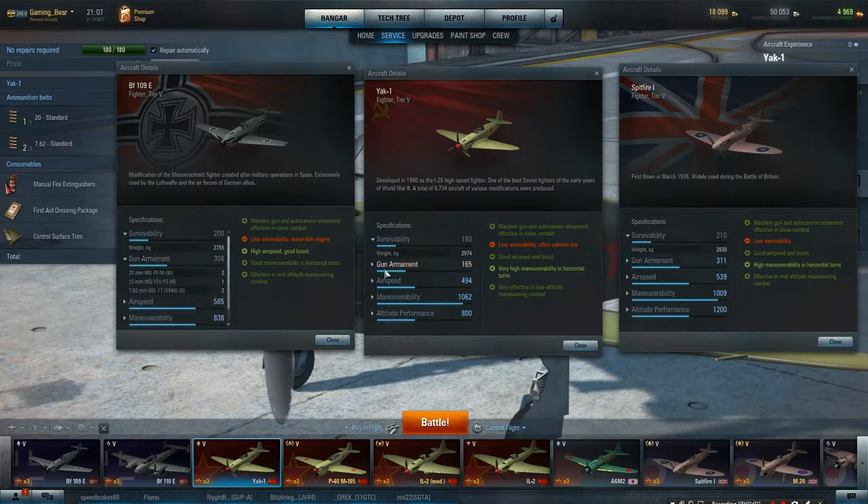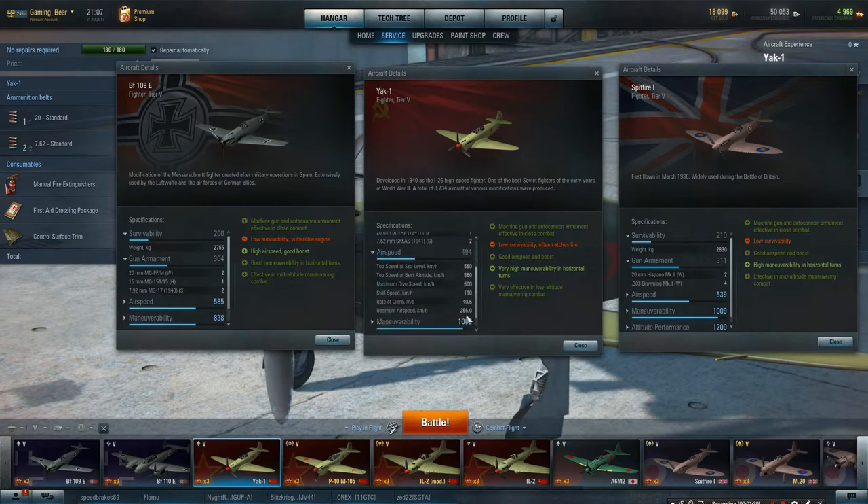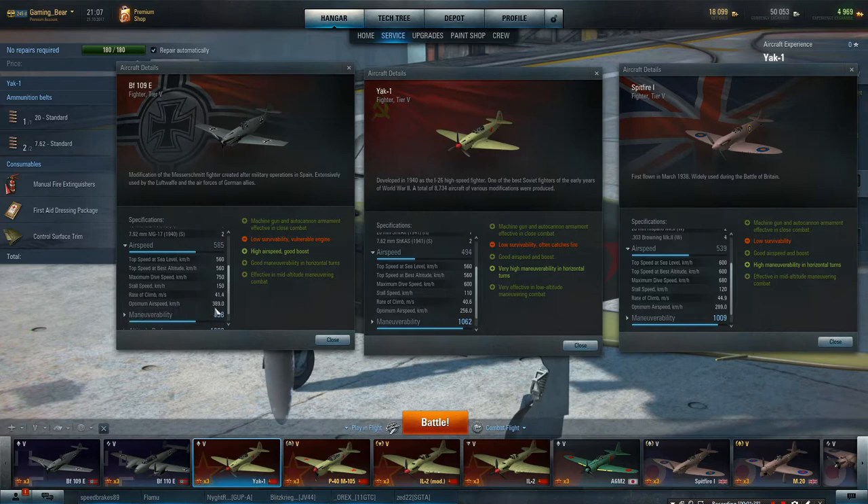Gun armament — let's look at those and do a comparison. 20mm and two 7.62s, so I presume that's going to be in the nose, and two guns on the wings. Whereas the others have 20mm and 15mm — just a standard setup. Airspeed: we're running at 256 km/h. Airspeed for the Spitfire is 289, so we've got 30 less. And the German is 389, so we are 130 km/h slower than that to start off with, which really isn't very good.